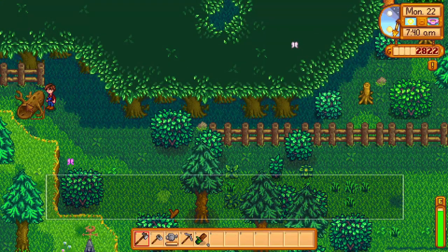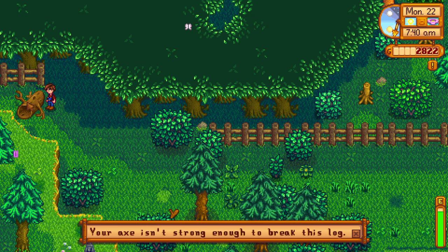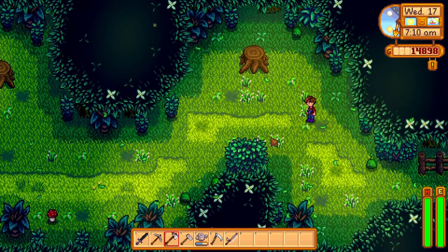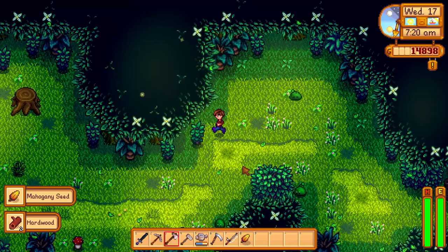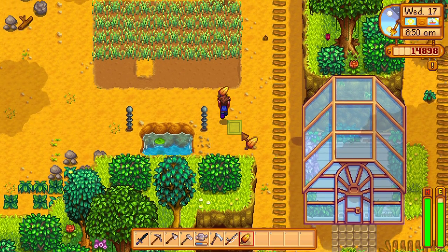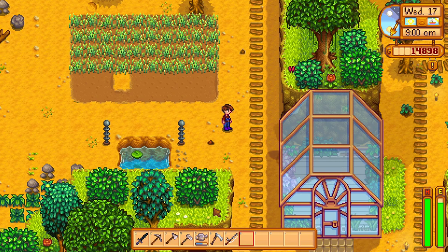Another really important thing is to upgrade your tools, especially your axe. Upgrading your axe gives you access to the secret woods in Cindersap Forest where you can get a daily supply of 12 hardwood per day. With the 1.5 update, hardwood stumps now have a chance of dropping a mahogany seed that you can plant on your farm — it will grow into a mahogany tree which gives hardwood when chopped. The mahogany tree can also spread its seeds around by itself, so you'll have a higher daily supply of hardwood without having to replant.